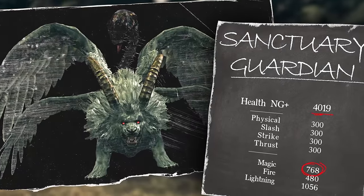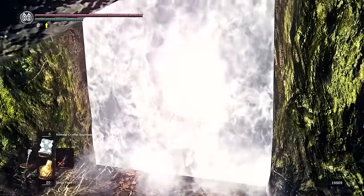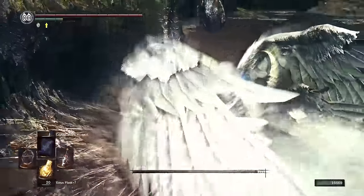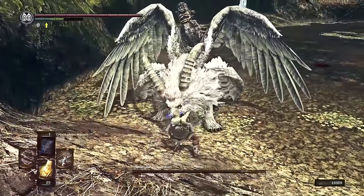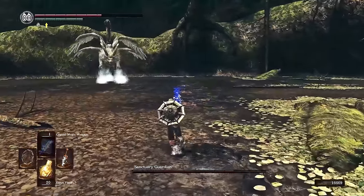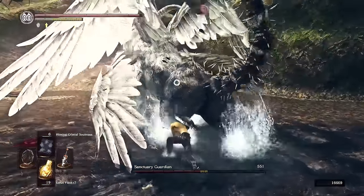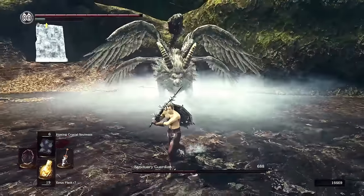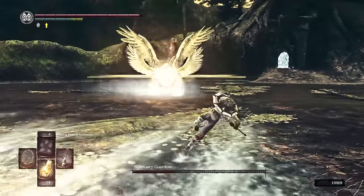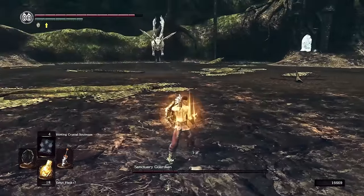This brings us to the first opening challenge. This beast is a twisted white lion with wings. The first big lesson the DLC taught me is that elemental builds will suffer — all four bosses have triple and sometimes quadruple the elemental defenses of the other bosses in the base game. The Sanctuary Guardian has the second highest magical defense of any boss, but luckily its total health in New Game Plus is only around 4000, which for New Game Plus is quite low. Uniquely, this arena is a flooded swamp that's not deep enough to hinder movement, but deep enough to conduct the huge bolts of lightning.